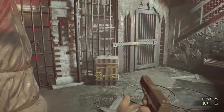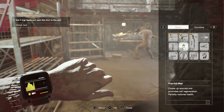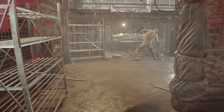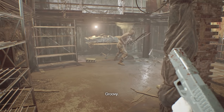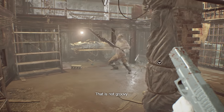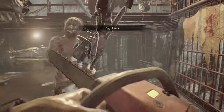You can use that time to quickly heal yourself because you are going to need it — make sure you have full health. Jack Baker is now playing dirty. He's gonna go over there, open that cage, and get his special weapon out. You can also go and get a chainsaw right there, right where he got that weapon.